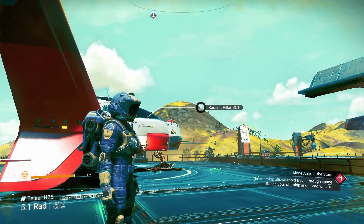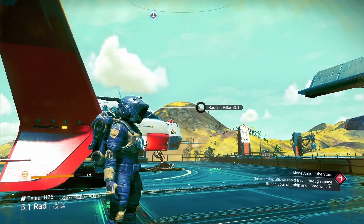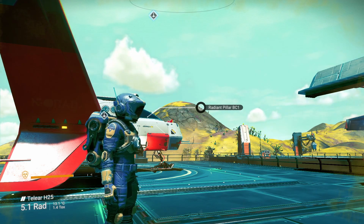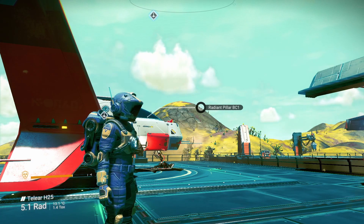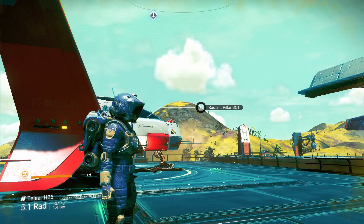First off, we're going to head to space and show off some tricks to make some money. One thing I recommend doing is shooting asteroids. Asteroids are a really good way to make money early on. I have 50 grand right now, which is not bad, but if you want to make an easy hundred grand, it might be a good way to go. So let's hop in the ship and fly up to space.